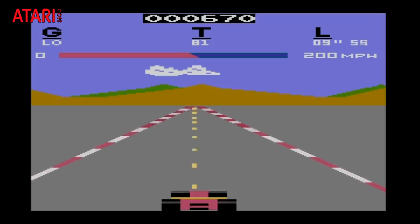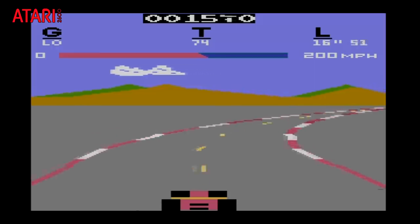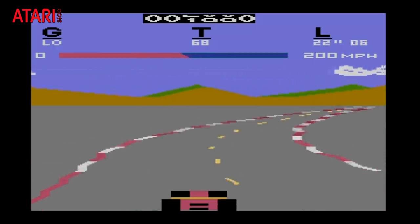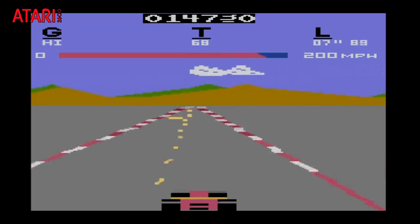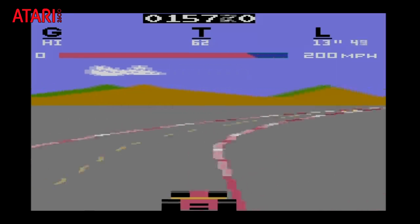Let's start off the ports with the most basic of all: the Atari 2600. While this is as basic as ports come, we still get gears, qualifying laps and lap times. Sure, the F1 cars look more like logs that morph into Space Invaders, but it's still playable and that's what matters.